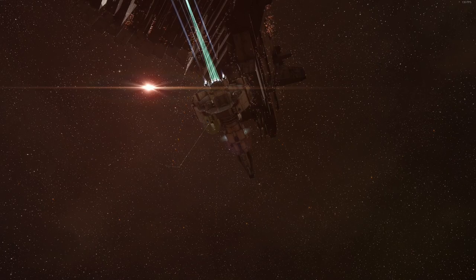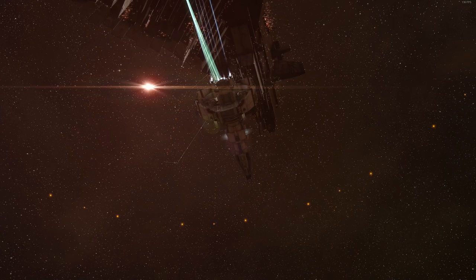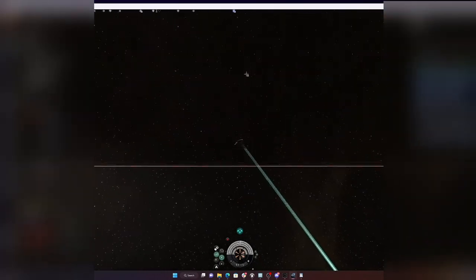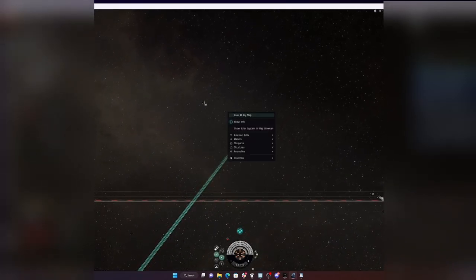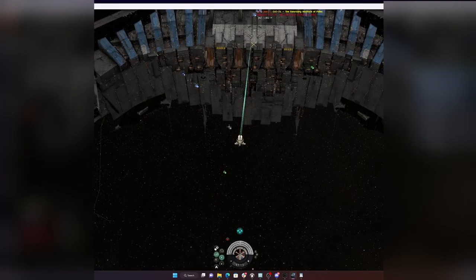Remember the two bookmark types: your station jump point — the 10-kilometer ring just not touching the station model — gives you insta-dock, safety, and zero velocity on docking. And your gate bookmark — warp to zero at the gate, approach as close as possible without bumping, drop bookmark — that's your secure safe warp point for gate jumps. The 10-kilometer station bookmark is also where you light the cyno. Anyone who doesn't know how to light cynos properly should not be doing it for capital ships or freighters in alliance.